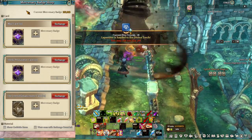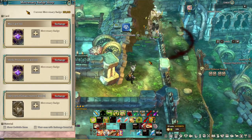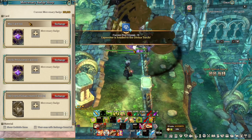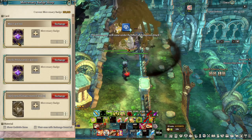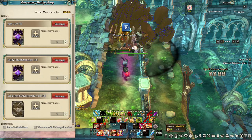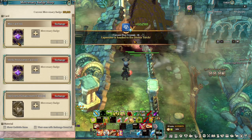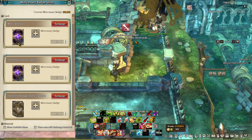Now, to answer the question — is Uphill Defense worth it? We need to look at the mercenary badge shop. Remember, an hour of 4 Uphill runs is about 40k mercenary badges. Looking at the first 2 items, which are cards, only one of them is kinda nice — it's this May card, which gives 10 crit rate if the card is level 10. That card costs 30k mercenary badges, and looking at the marketplace, it's about 10 million. So my question is: is about an hour of your time worth 10 million silver?